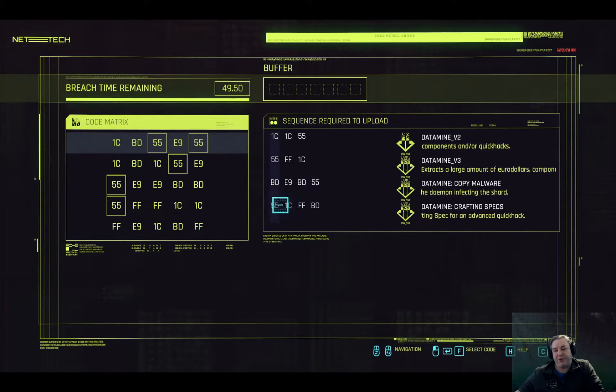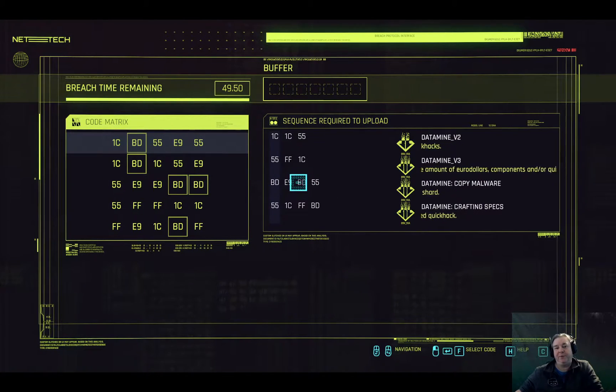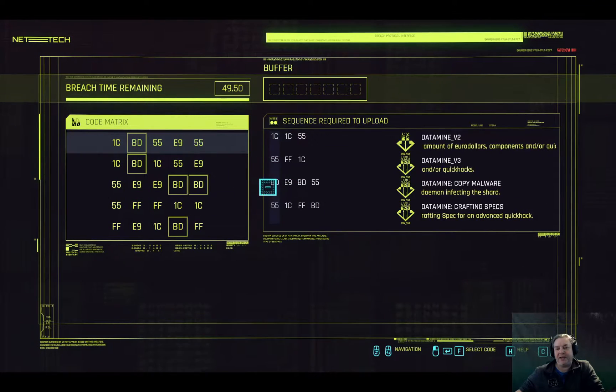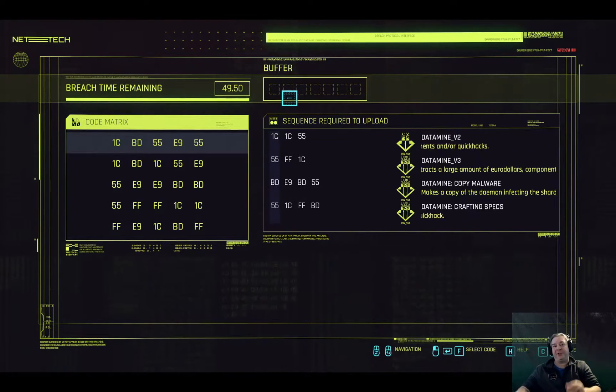We obviously want the bottom two. Now, each one of these consists of four sequences from this code matrix. Every time we put one of these in, it all shifts to the right for the next item in the buffer.